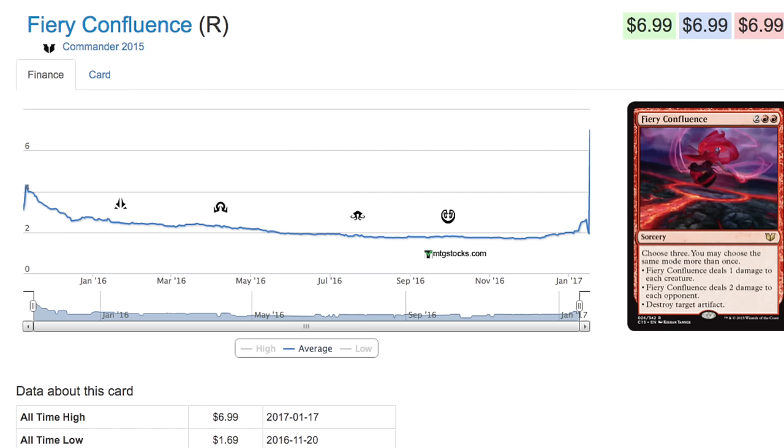Today we're going to take a look at Fiery Confluence, which is a rare — but in a commander product that doesn't really matter, because you only get one of it. Even if it's just an uncommon, it's pretty much the same availability-wise as the rare. This card has gone up from a dollar sixty-nine — it hit its all-time low on November 20th — and now it is seven dollars. Not too bad.